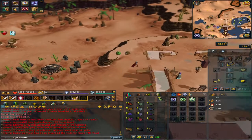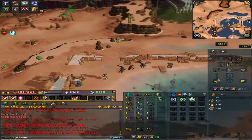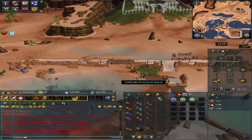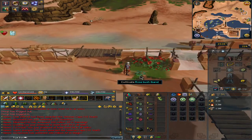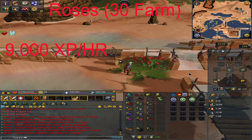We'll be going to the very first patch, past this little pond. You'll see a weird prime rosebush — click on it. This requires 30 farming and you can expect to get 9,000 XP per hour while doing this.